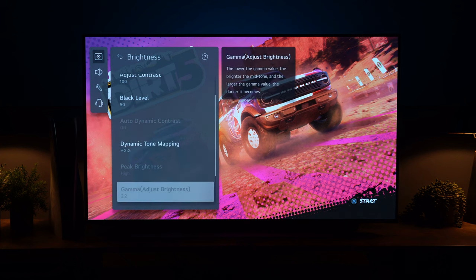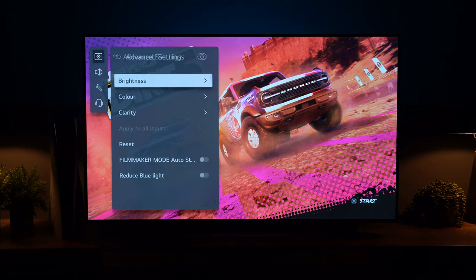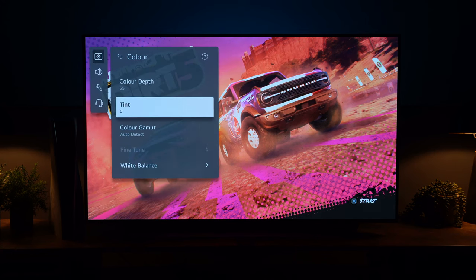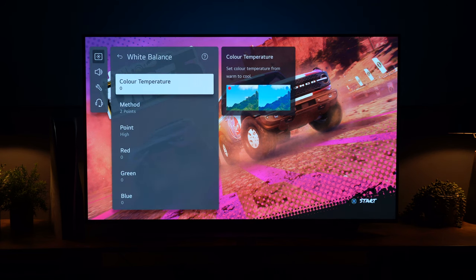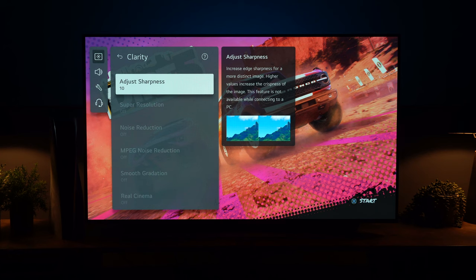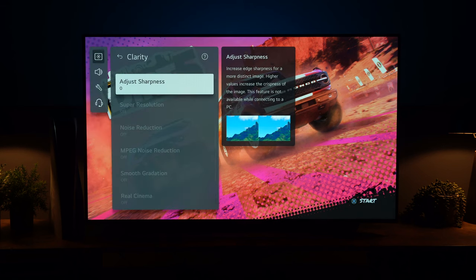You'll notice that Peak Brightness and Gamma are grayed out underneath. Leave Video Range to Auto and Motion Eye Care to off. Go down to Color — Color Depth leave at 55, no changes needed, and Tint leave at zero. Same with Color Gamut, but again with White Balance do exactly the same as the SDR setting: take it right down to the bottom and set it to 150. Finally go back into Clarity, go to Adjust Sharpness, and take it right down to zero. That's everything done on the TV.